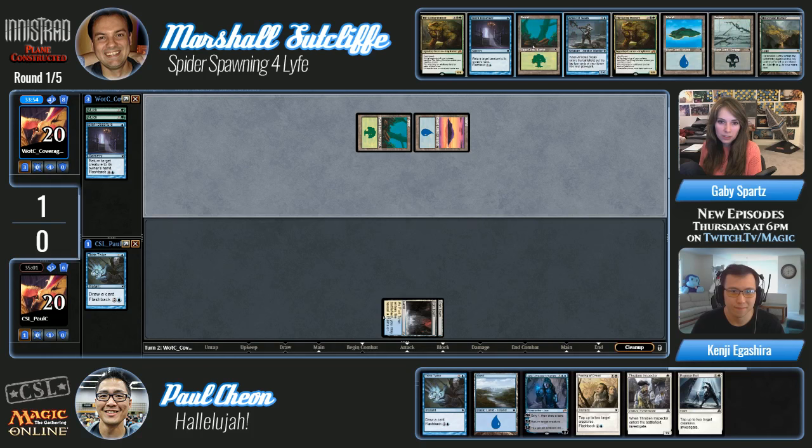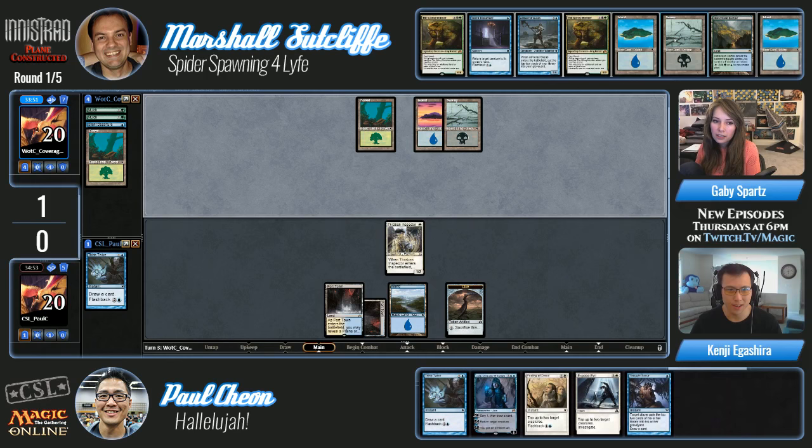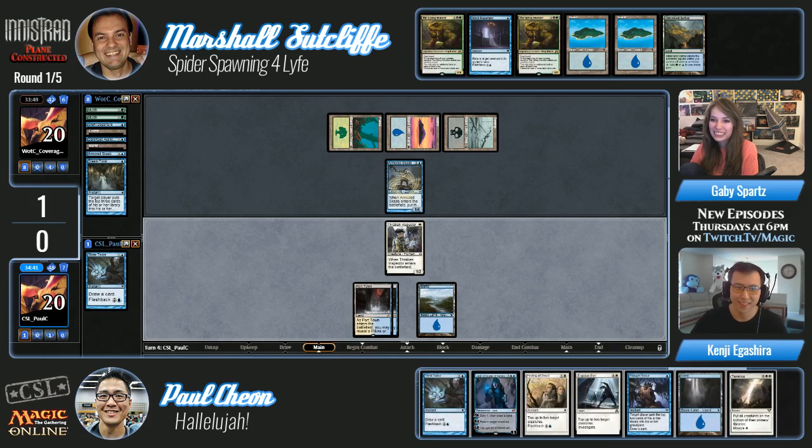Paul's gonna Think Twice instead of casting Thraben Inspector, which is nice — it also gets Think Twice in the yard to flashback eventually. He hit a Swamp, an Island, and a Hinterland Harbor. The armored Skaab gets a couple more creatures in the yard — Dream Twist and some other thing. What card of Marshall's would be Dr. Claw if we have Thraben Inspector as Inspector Gadget? Maybe it's a Skaab.